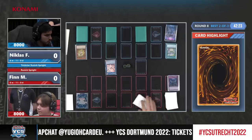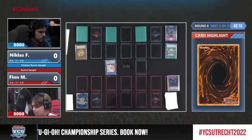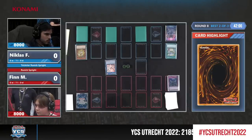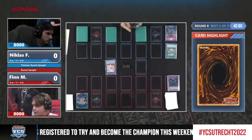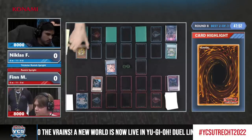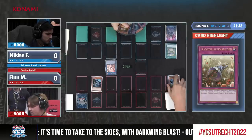Niklas — by the way, the third player called Niklas in our stream today — has Sprite Blue in the graveyard. It was stopped last turn with Effect Veiler, but it can be summoned back with Elf, cannot be targeted if summoned in the Elf zone, and then you are in your engine with a search. That Light Stage was really great for Niklas — we see that the Trickster engine in this particular game might be the reason why Niklas is winning here.